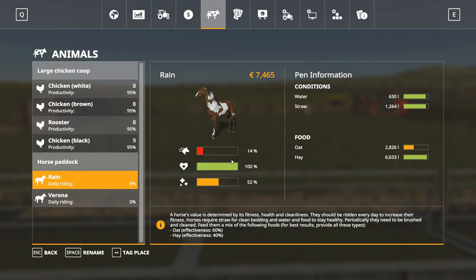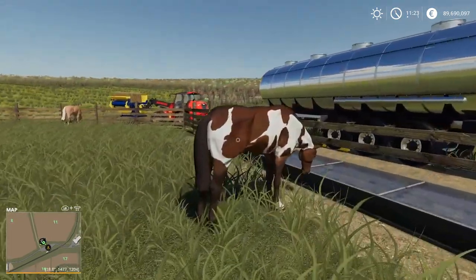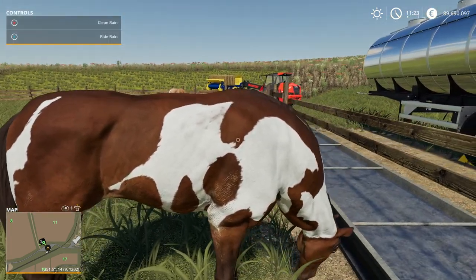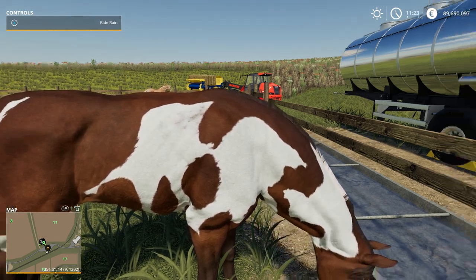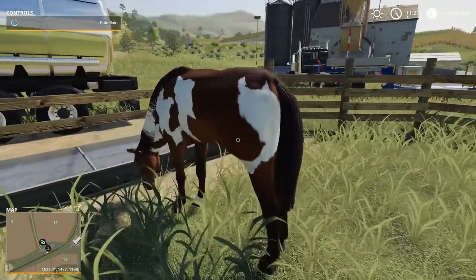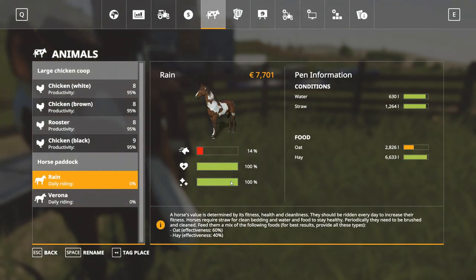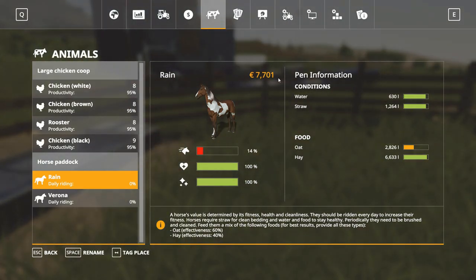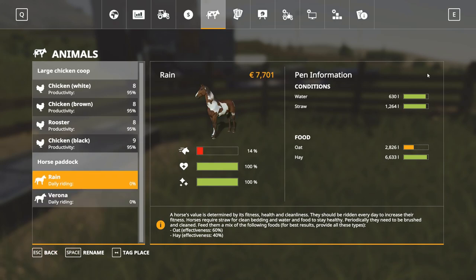Rain has already gone up a couple thousand dollars in price. Also, horses need to be tended to after they've been ridden - you have the option to ride, but also to clean them. All it does is you hit B and she's done - she's cleaned. And you can see her price is now up a little bit more, about 500 more bucks just from doing that - which is fantastic.